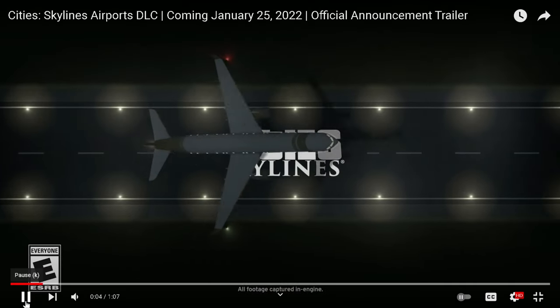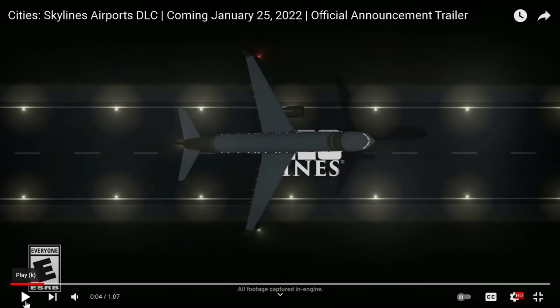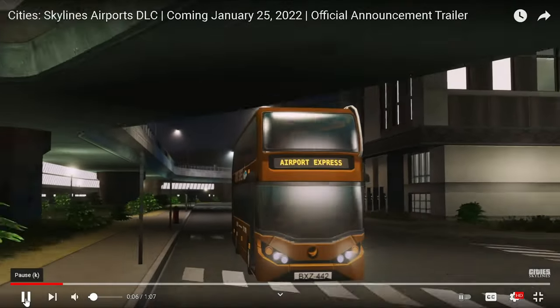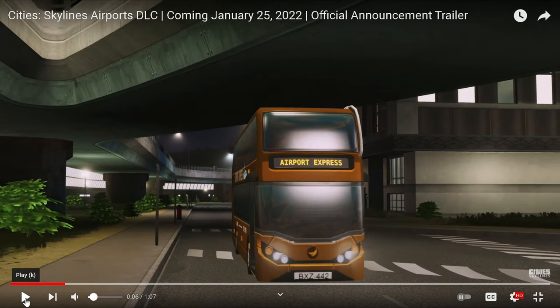At the very beginning, only four seconds in, you can tell that there is a new aircraft type, and we also have new runway lights. As we keep playing, you can tell that the airplane has strobe lights activated on the plane itself.